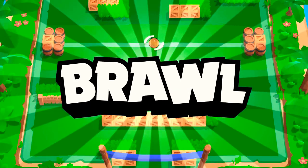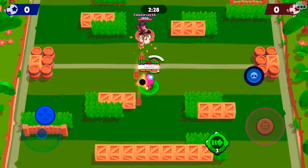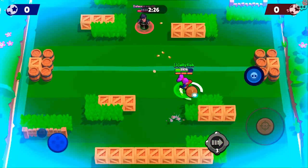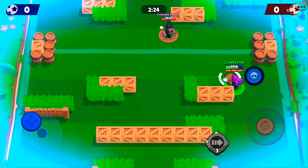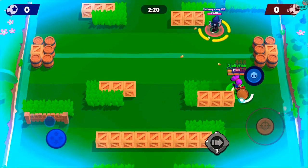First of all, you have to have someone that can break the bushes. I'm the Sholly. I'm gonna let the code get his super from me, so as soon as he gets a super from me he can break the bush.